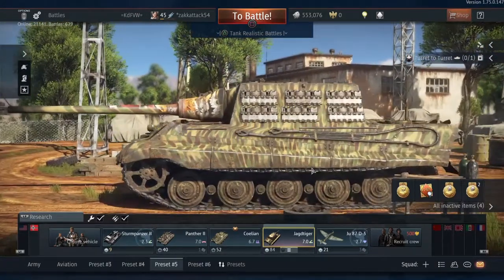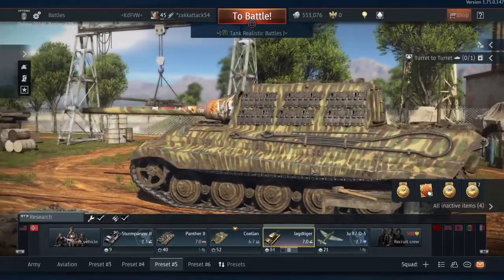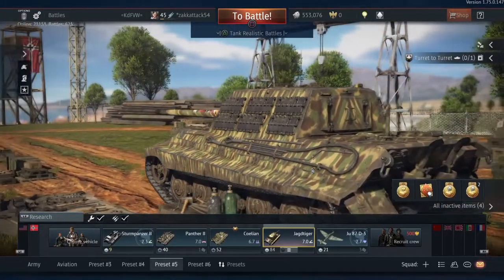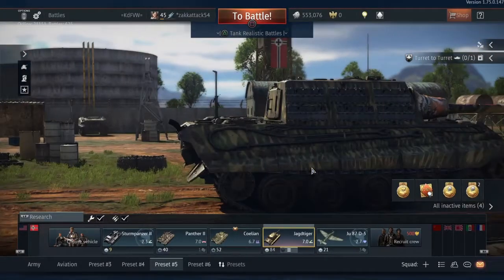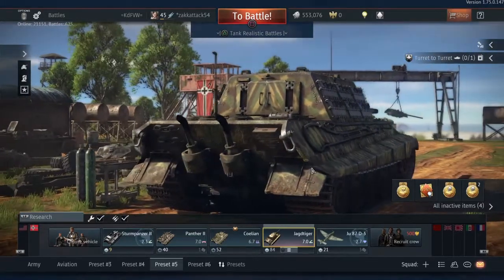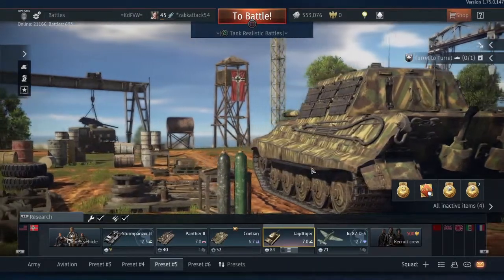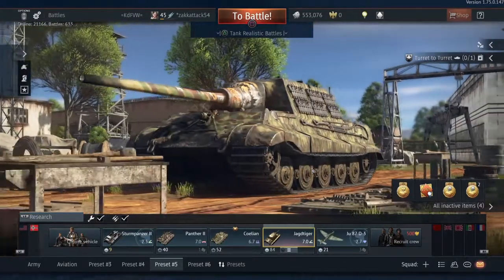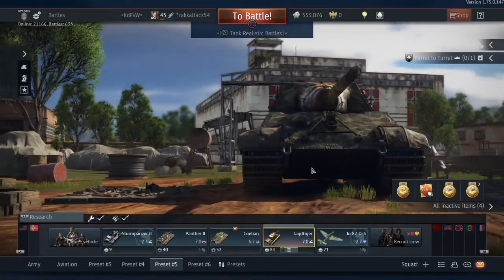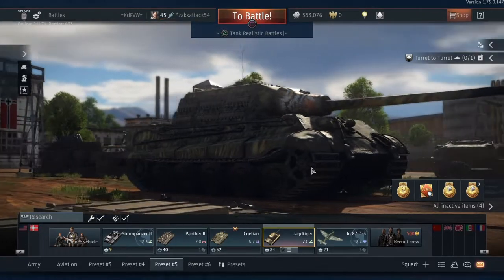I'm really on the fence about whether the Jagdtiger should be moved from 7.0 to 6.7. On one hand it's an entirely playable tank at 7.0, mainly because most tanks it faces have a hard time penning it frontally. But the problem is it gets up-tiered to 7.7–8.0 consistently, and at that BR it's got a long reload and it's slow — most tanks there can pen it frontally very easily. Let me know in the comments whether you think the Jagdtiger's BR should be changed. Now let's get into those post commentaries.